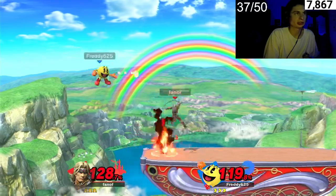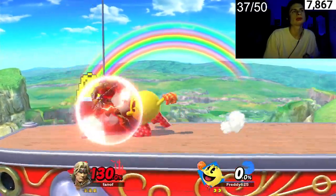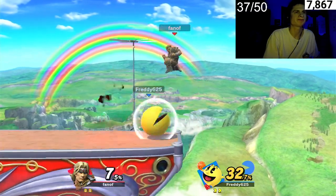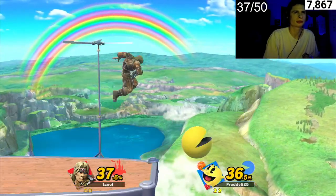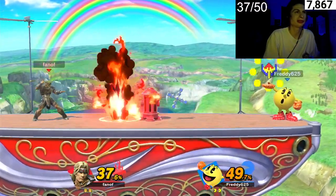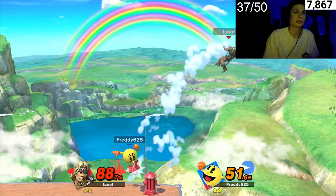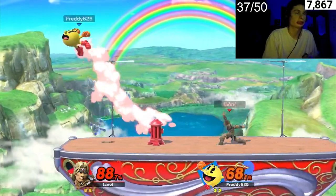I should have frontal smashed right there. I don't know how to use up air the best with this character, but we're good at using the frontal back air. If he goes to projectiles we'll do the same — it's about the same projectile power, almost. I do not like being on this ledge. Come on, let me get a nice frontal smash — that'd be super good.